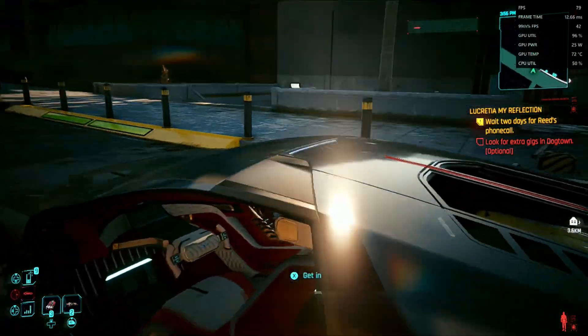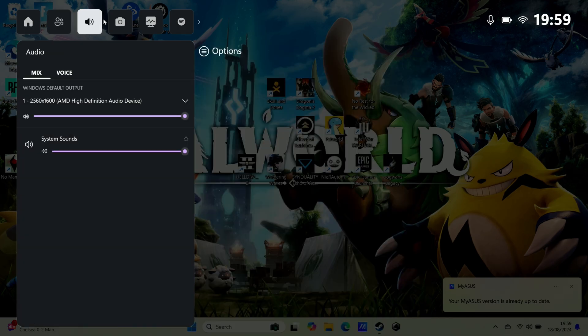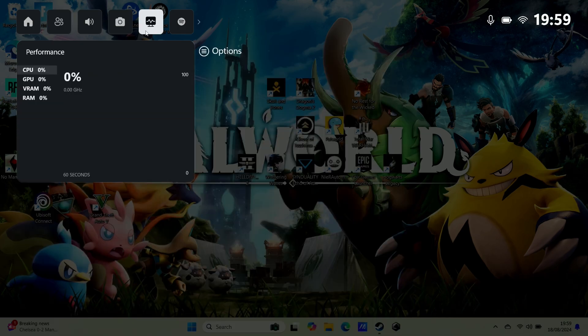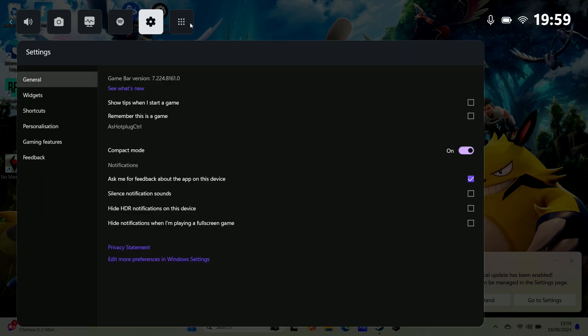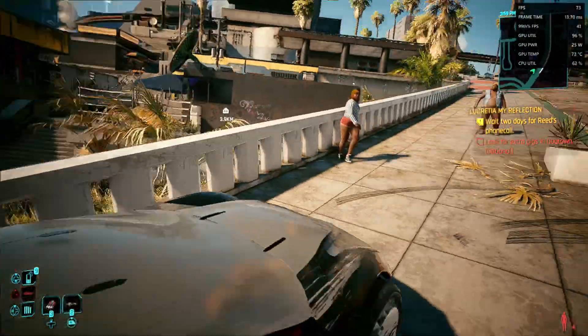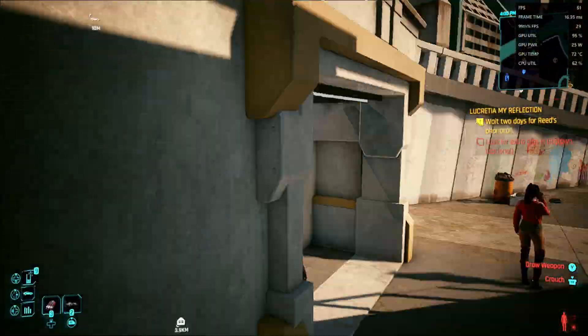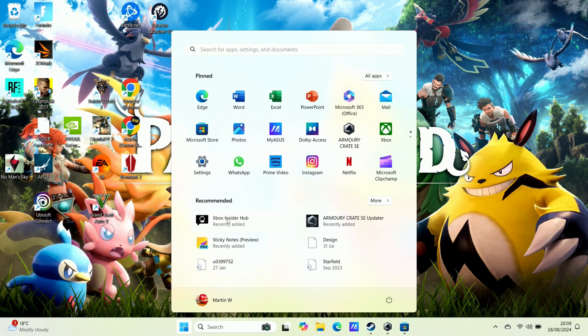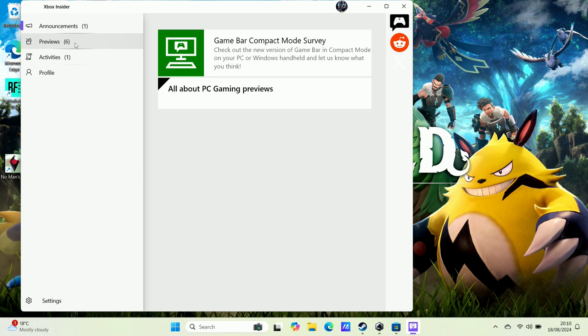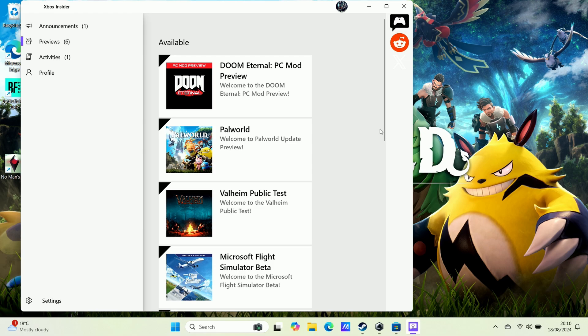If you are going to make use of the new compact game bar, it is only available on the insider track at the moment. To get into this new compact mode — and you do need to be in controller mode to make the most of it — you need to go into the settings and turn on compact mode, but you will need that Xbox insider track. To do that, you need the Xbox Insider app from the Microsoft Store, and under previews join PC Gaming. Once you've done that and restarted your PC, you should get the game bar update in the store updates and then you'll be able to turn on compact mode.